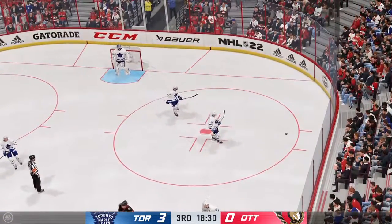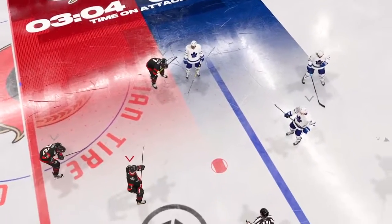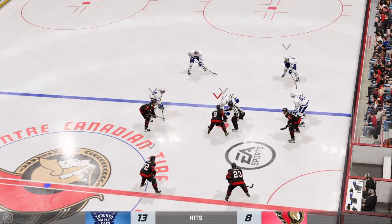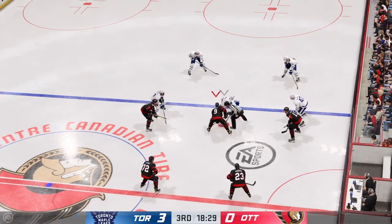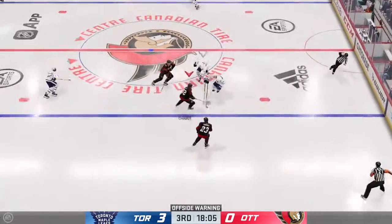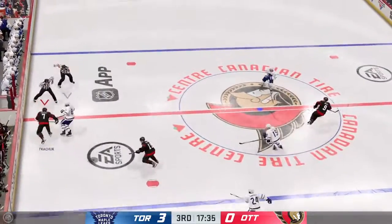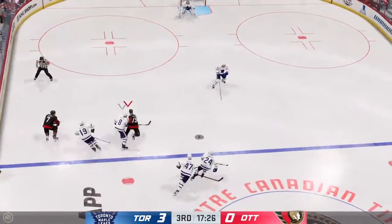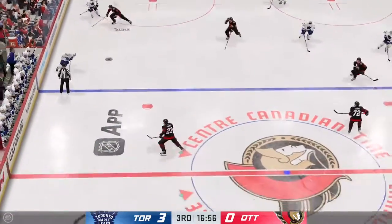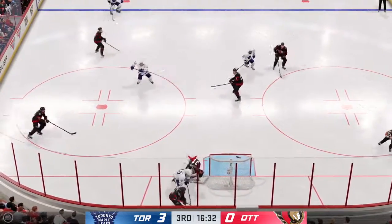Here's the whistle as the play was offside. Lots of time left in this period — the Leafs have dominated this one, they lead it 3-0. Toronto's won the draw and they take possession in the open ice, tried to connect the pass but it doesn't go. Ottawa's got a hold of the puck — errant pass and they can't connect. Read that perfectly with the puck check. That's got the crowd buzzing after that stop. Campbell's had a really easy night here, James — I don't know how it could be much easier than this.